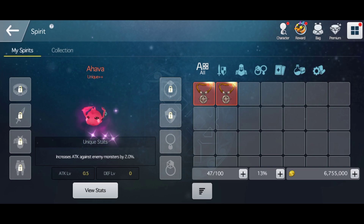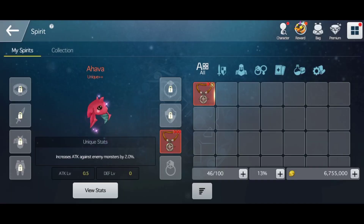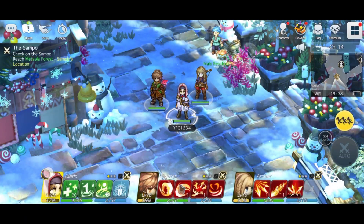When you equip a spirit, there will be additional attack level or depth level, and gears that equip to your spirit. For example, this compass necklace — I'm going to equip that, then click View Stats. This status here will be the total additional status given to your character.